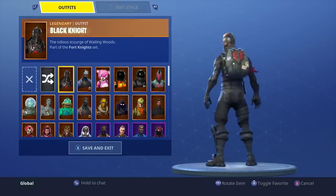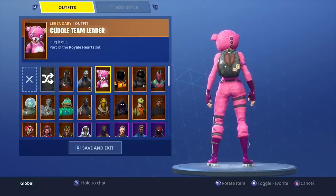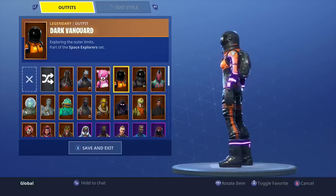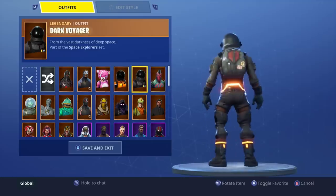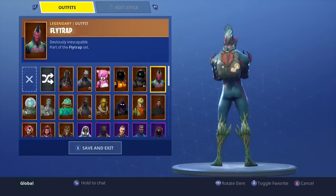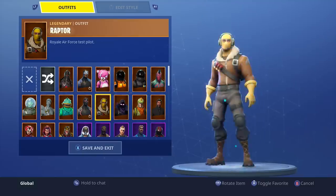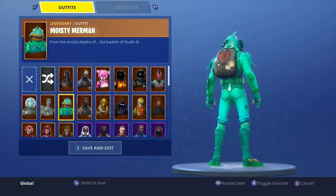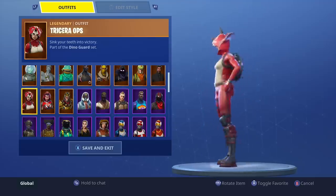The Black Knight is actually looking pretty good. Carbide — probably not. Wow, the Cuddle Team Leader with this actually looks amazing — I was not expecting that. It's a pretty nice looking back bling. It's not anything too special, but it doesn't look bad by any means. I actually really like this back bling. It's not amazing, but it just goes well with a lot of different skins.